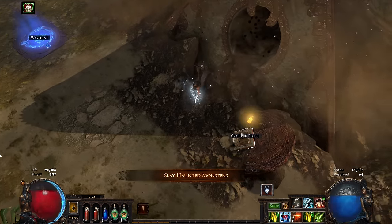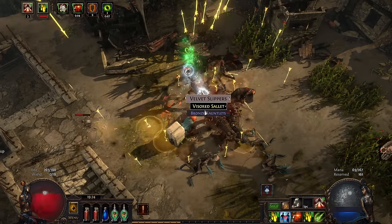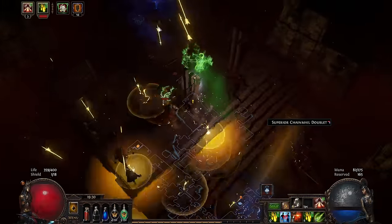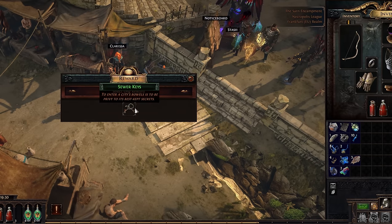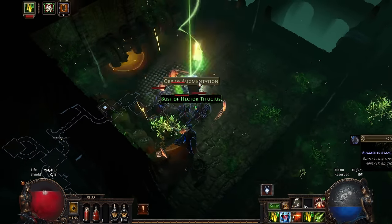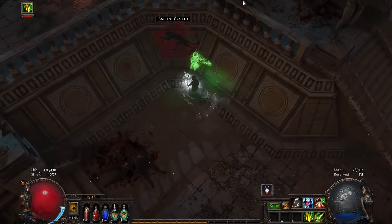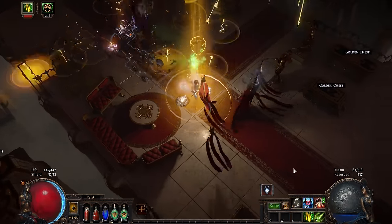On the way to the Sarn encampment, I found Clarissa. Helping her by defeating the bad guys starts the very long questline in this act. In short, I needed to help her find her boyfriend Tallman — Piety and her goons kidnapped him, but he was already dead. Showing Clarissa his bracelet, she gave me the key to the sewers. Skipping ahead through the sewers and doing a side quest, I also went through the marketplace, then through the battlefront, grabbing quest items. Nothing exciting really happened and my damage was fine against basic mobs.